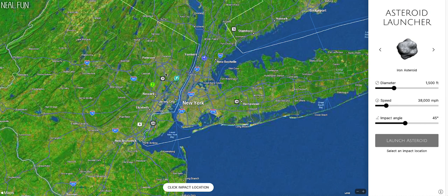This is a simulation of an asteroid impacting a certain area on Earth. On the right side, you can actually change the diameter to however big you want the asteroid. Let's do a half-a-mile asteroid, and the speed is going to be around 50,000 miles per hour.